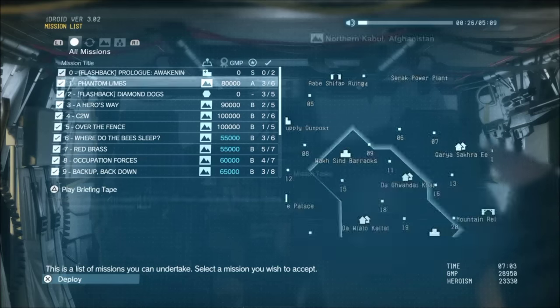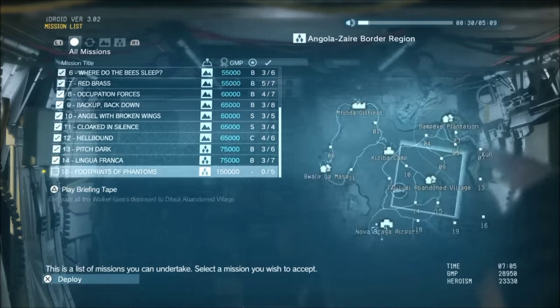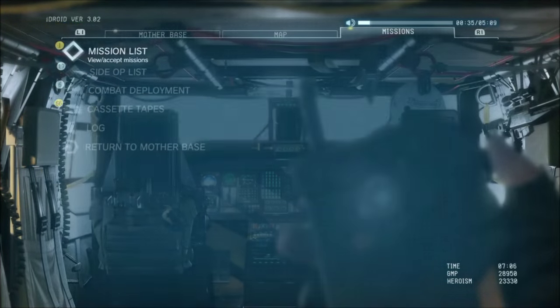Firstly, the most straightforward way is to do missions from your mission list or your side ops list. These missions reward GMP and can be replayed for additional GMP, and even more GMP if you get a higher rating on them.